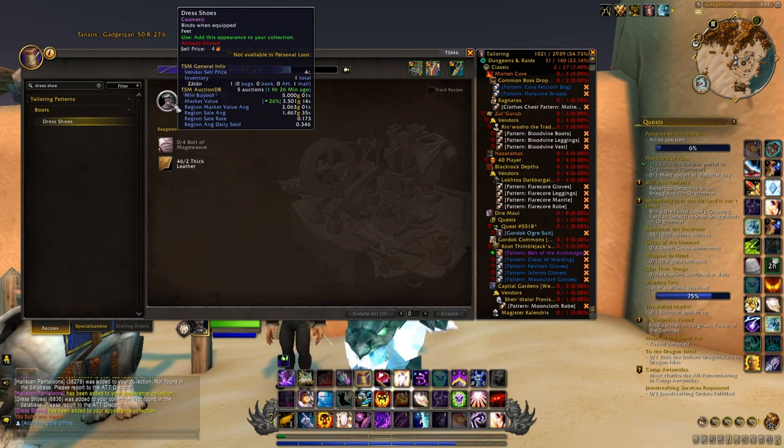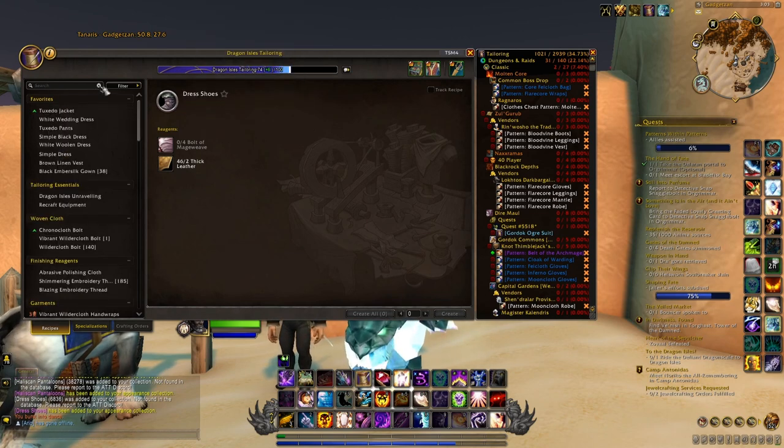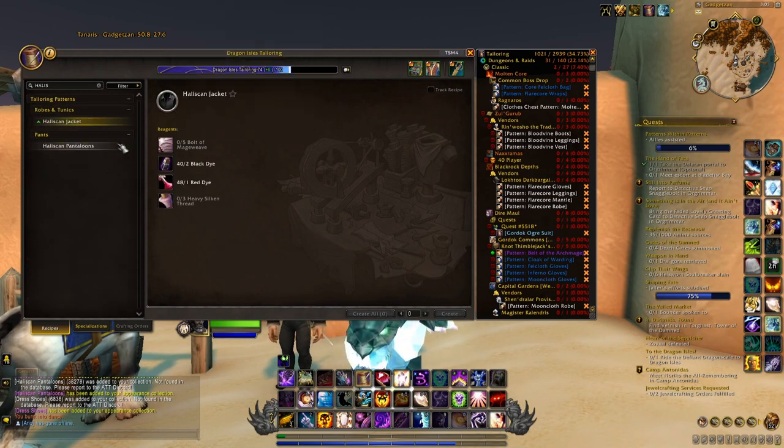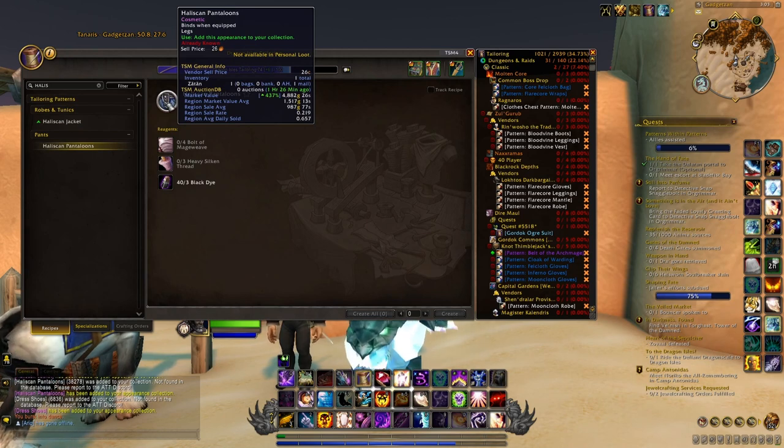You can also try to make a little bit of gold with all these different items if you are playing a tailor, because as you can see all of them have a pretty good value and especially a really good sell rate. For instance this one is 0.34, the jacket and pants are also selling very fast at 0.58 and 0.65, so you will definitely be able to make a little bit of extra gold just by crafting and selling these cosmetics.